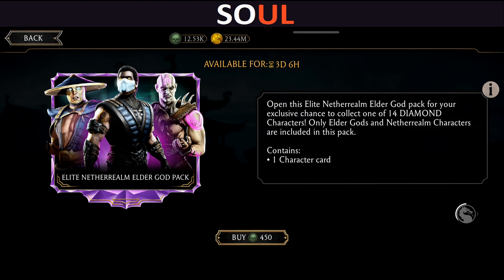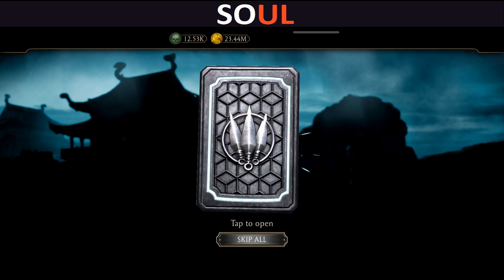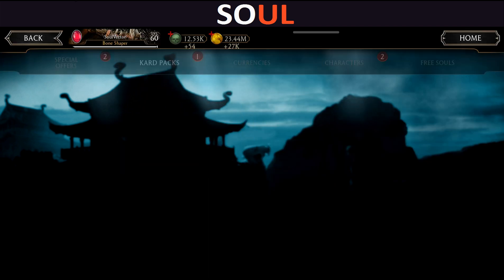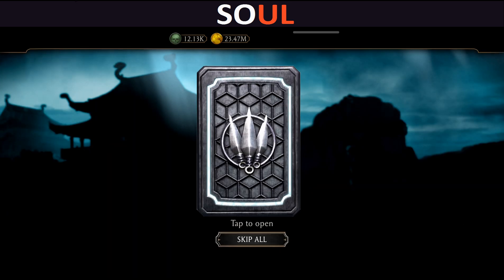Alright, here is pack number two. Let's do skip all. It's Dark Raiden — so one gold, one diamond. The chances are high for this Elite Nether Realm Aldagot pack, but I don't know what's been wrong with this pack before. Hope I'll get good diamonds this time.